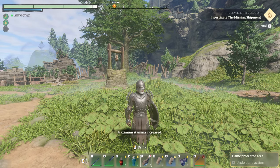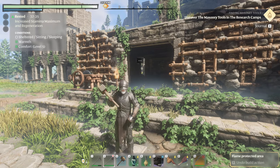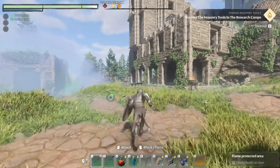In order to craft a well, you will need masonry tools, which are acquired in the finding masonry tools quest given by the carpenter. This quest triggered for me after going to Pikemead's Reach and completing the fireplace for the farmer quest.